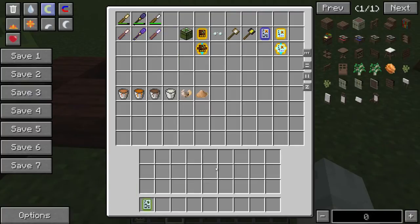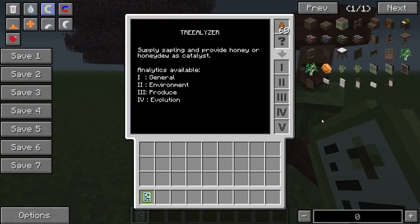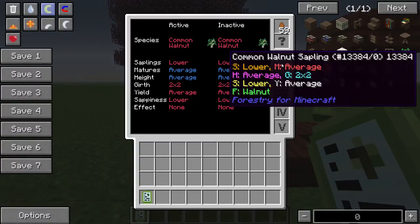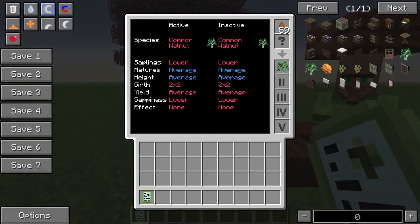Now let's have a look at the Tree Analyzer. The Tree Analyzer tells you a number of different statistics about a tree, and we can find them out by running a common walnut sapling through it. You can see it shows unknown genome, and then if we run it through, it shows us all the statistics in the tooltip. We have a number of different statistics here. We've got Saplings, which controls how many saplings the tree will drop. Between one and ten percent of leaf blocks will drop a sapling if you break them yourself, but if you leave them to naturally despawn, you'll get three times the number of saplings. Then there's Maturity, which is the stat controlling how much bone meal is required to make the tree grow, and thereby how much time it takes to grow if you don't bone meal it.